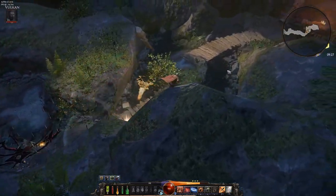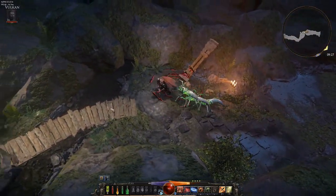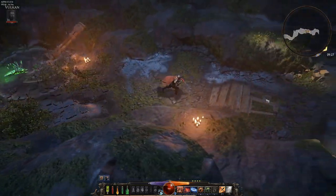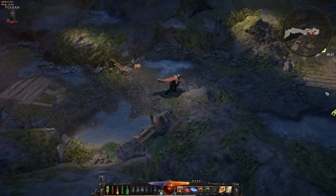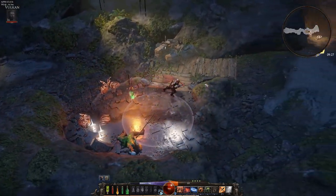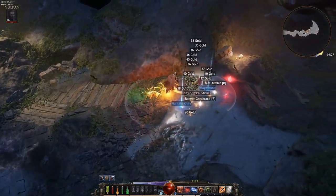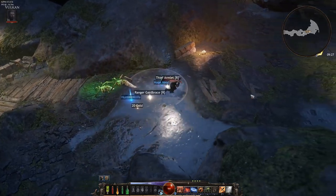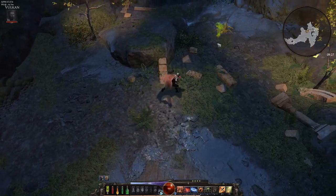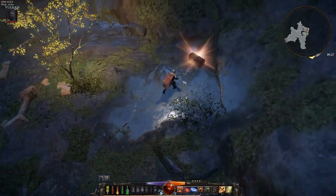I can now place a trap right under an enemy — if he'd just been standing there he would have hit the spike trap, which snares him. It doesn't do a ton of damage, but as a hunter you want people snared so you can throw more damage out. Going through this game, there were some optimization issues — early on I was playing on very high settings at 60 frames and it was fine.